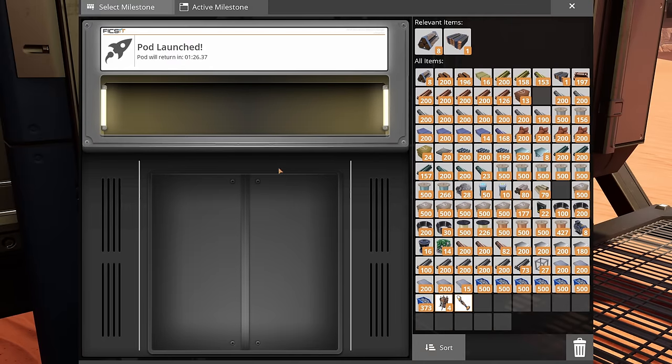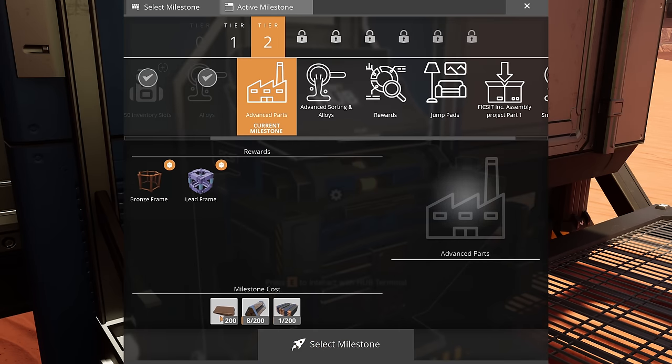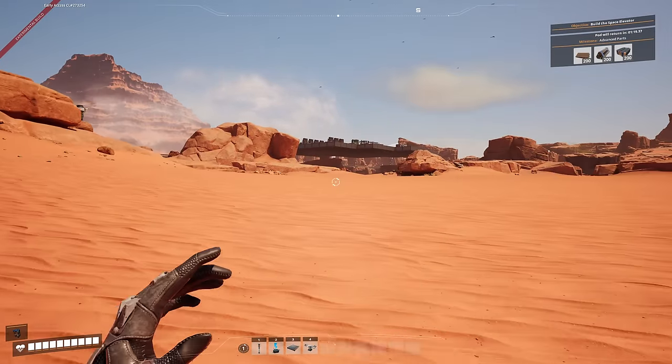Let's select this as our milestone. We need bronze plates and 200 copper bus bars. So let me go and get them.